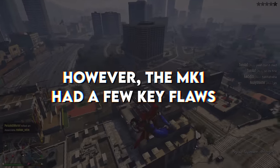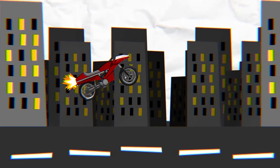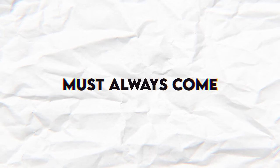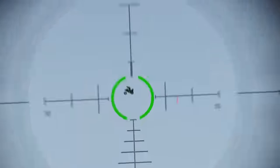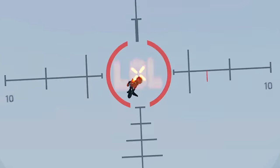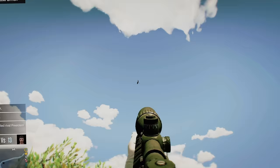However, the Mark 1 had a few key flaws. Firstly, the bike did not fly. It could boost with its jet engine for vertical height, and could only boost again once its wheels touched the ground. What goes up must always come down, and this was when the opposing players could strike. Also, when the Mark 1 reaches its apex of ascent, players on the bike are vulnerable to a well-placed snipe, as it takes a moment to deploy its wings and begin gliding.